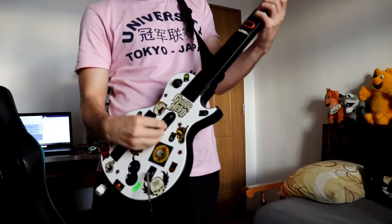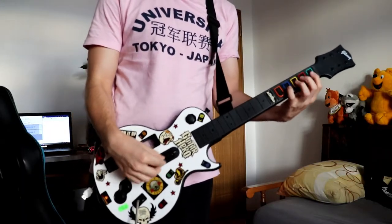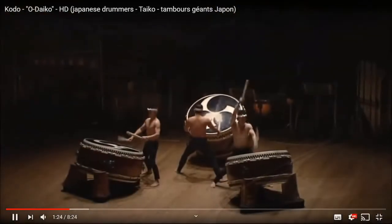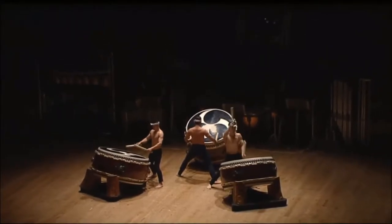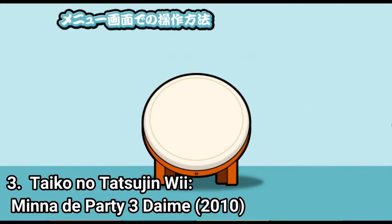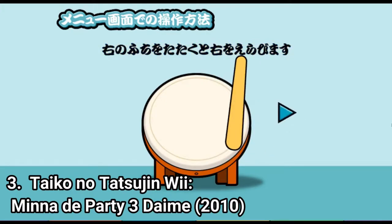And unlike Guitar Hero that doesn't teach you how to play a real guitar no matter how much you play the game, Taiko no Tatsujin teaches you how to play Taiko. Taiko is this drum that comes in many shapes and sizes and has two basic principles: the don, the moment when you hit the drum on its face, and ka, when you hit the rim of the drum.